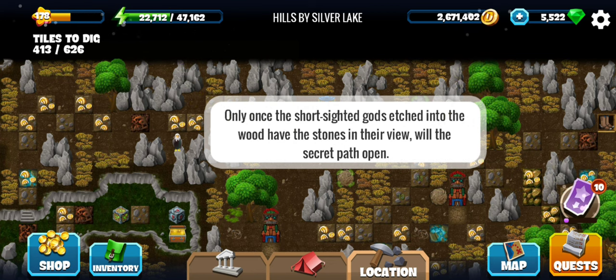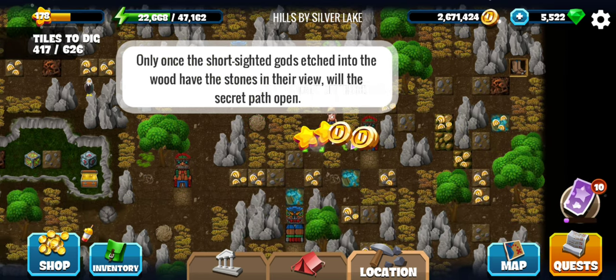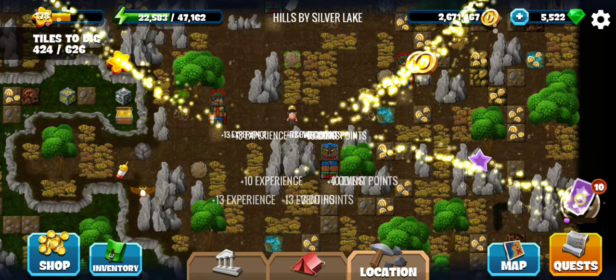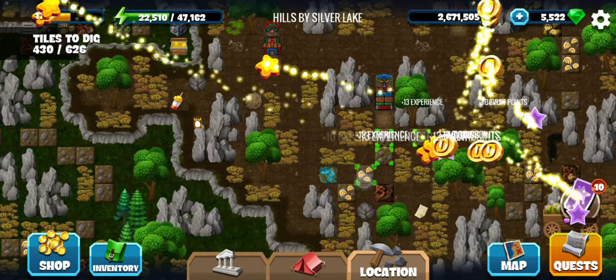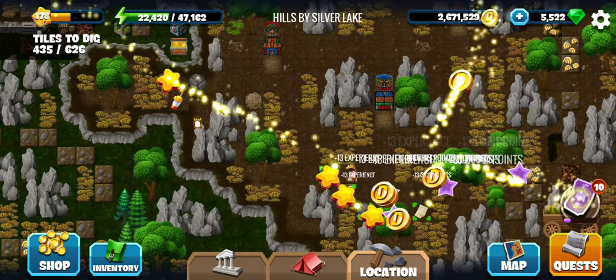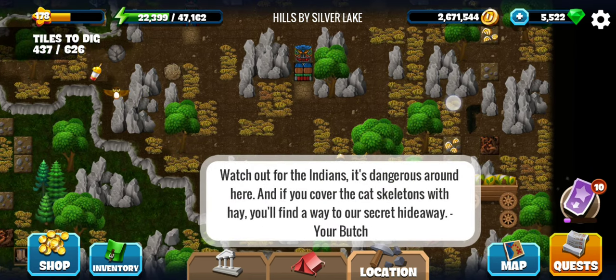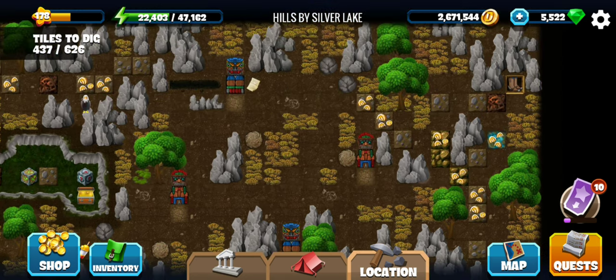Shots that your gods aged into the wood — the stones in their view will open a secret path. Dangerous here. And if we cover the cat skeletons with hay, we find a way to the secret hideaway.